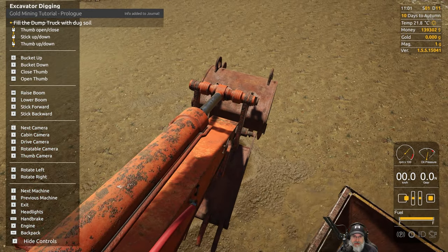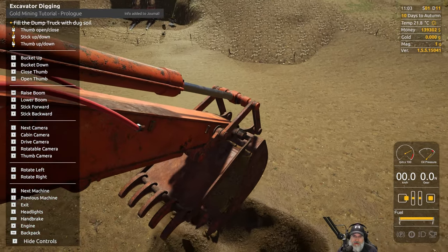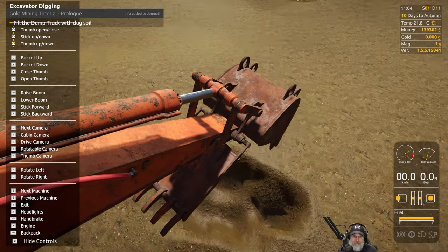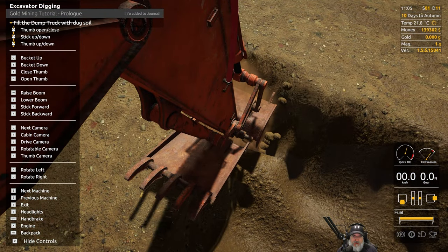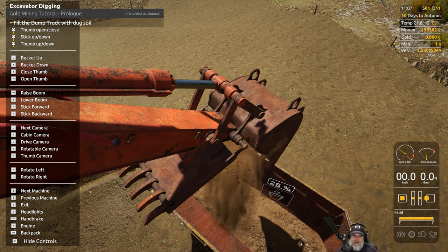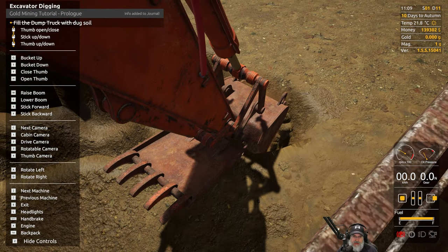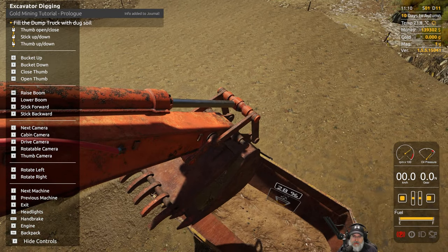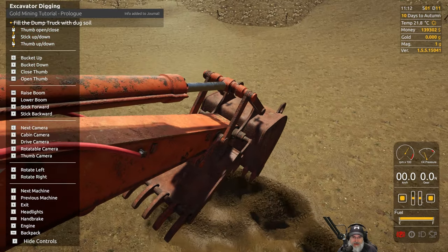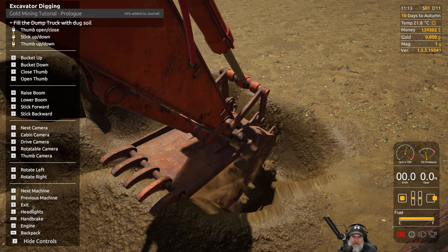Let's try a different view — this is like bucket view. Down and scoop, then over here and open the bucket — that gets us 26 percent full. Scoop again, up and over — 28 percent. It's almost like you get the arm to a good angle and then most of the action is the bucket when doing the actual scooping, or at least that's how it seems. Bring the stick out a little more, grab, scoop it in, and lift it up.